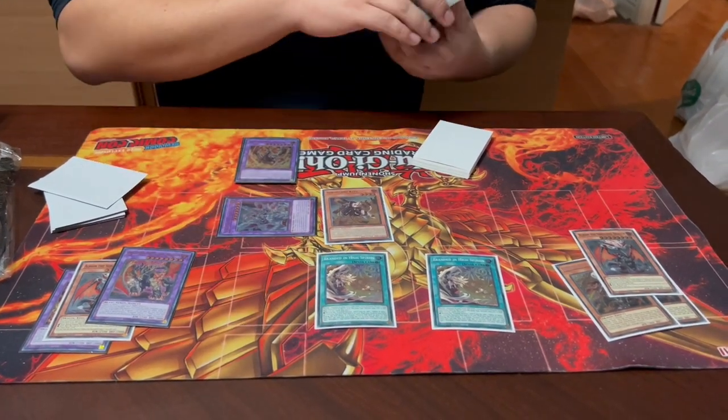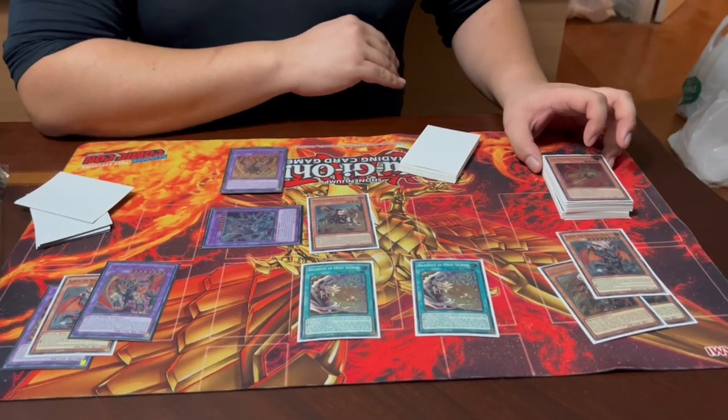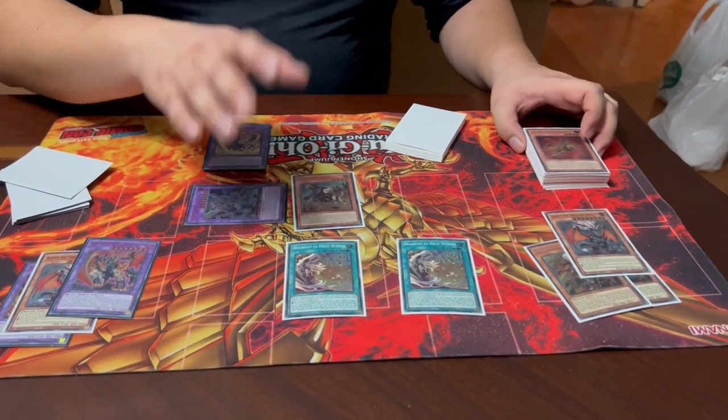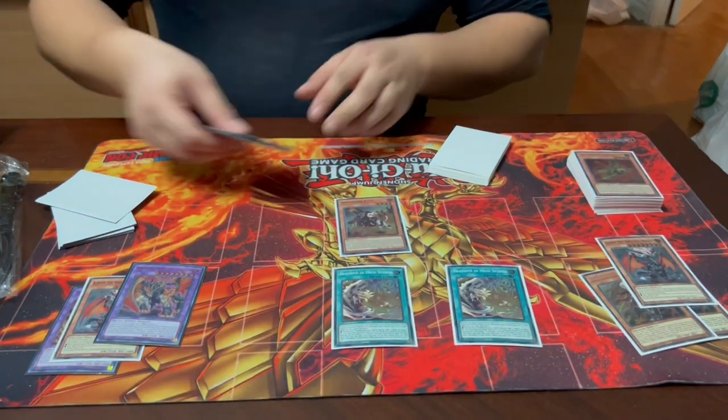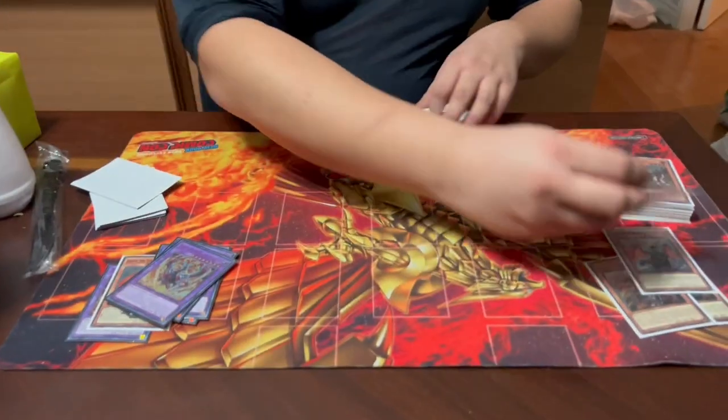That's pretty strong. Even better, Ecclesia adds herself back from the graveyard on any end phase a fusion is sent there, giving you continuous searching. You'll find many situations where you load up several end-phase triggers — your hand goes from one card to three or four very easily because all these cards trigger off fusions being sent, and on the end phase you just reap the benefits. We're only playing two of Branded in High Spirits because not all types work with it — Despias are Fairies and Ecclesia is a Spellcaster, so there are awkward brick situations.